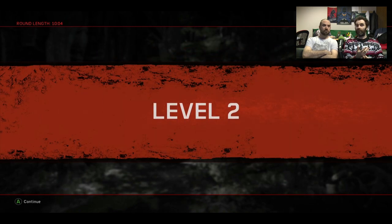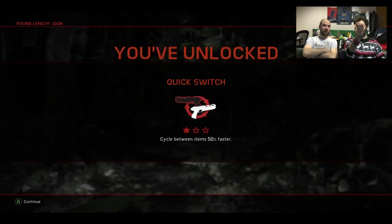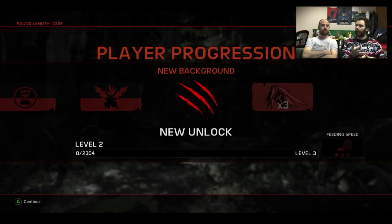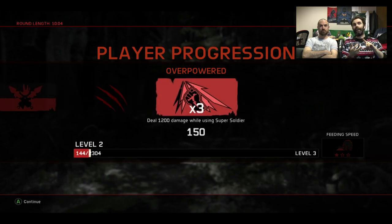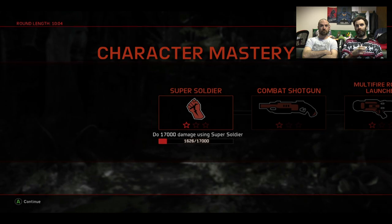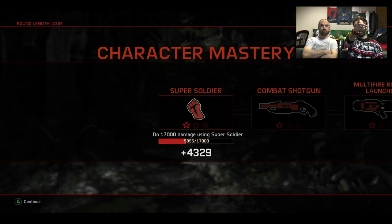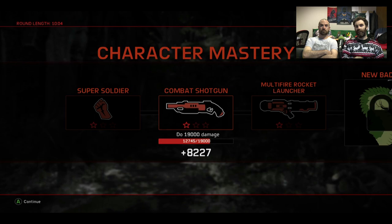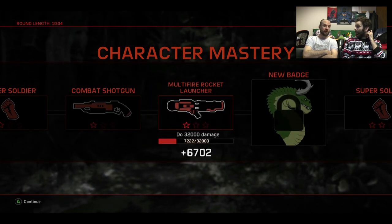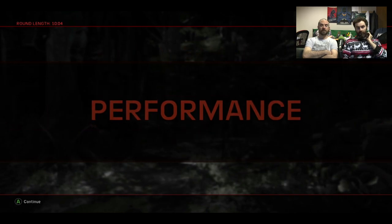You unlock new perks and eventually new characters as well. As a hunter you can take one perk in, and as a monster you can take in several different abilities and feed points into those. Playing as the monster, you unlock new monsters — you start off with Goliath, then unlock the Kraken, then the Wraith.